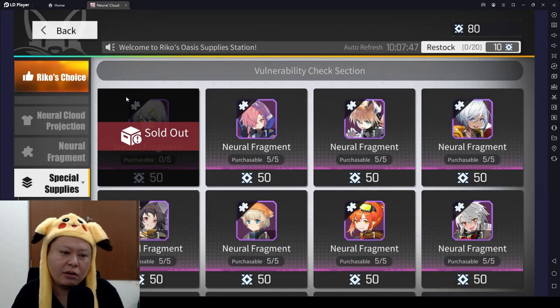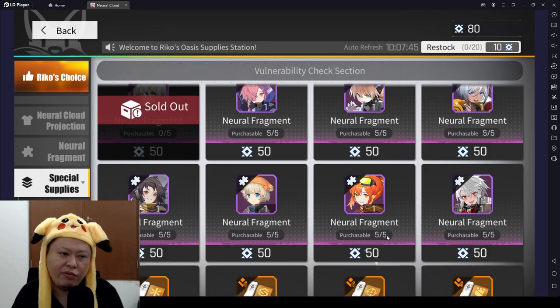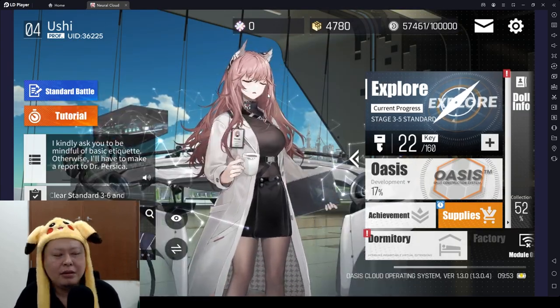For the third tip, if Croak is on the list I would recommend buying Croak shards — just buy this one. This will help you get Croak to five stars much faster.